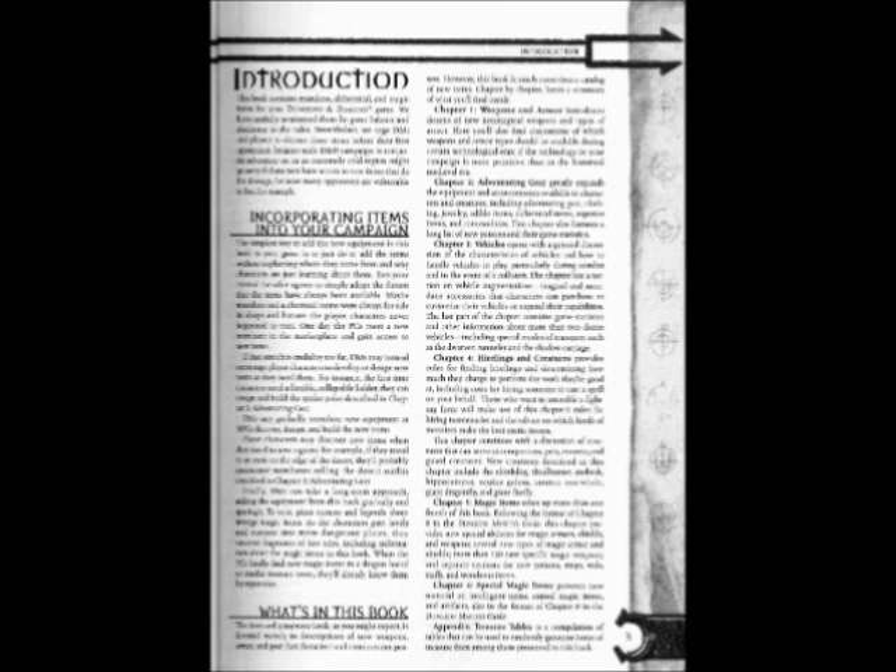This chapter continues with a discussion of creatures that can serve as companions, pets, mounts, and guard creatures. New creatures described in this chapter include the climb dog, thud hunter, axe break, hippocampus, equine golem, xeraton, sorwell giant dragonfly, and giant firefly.